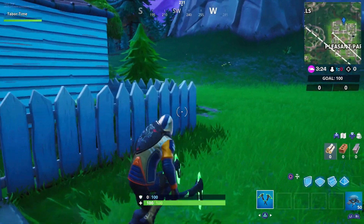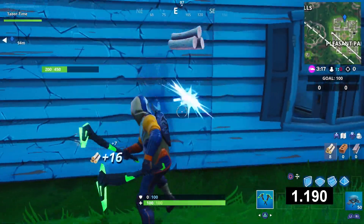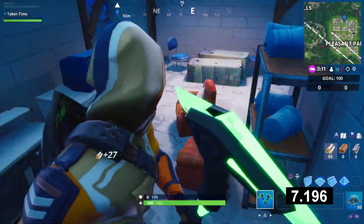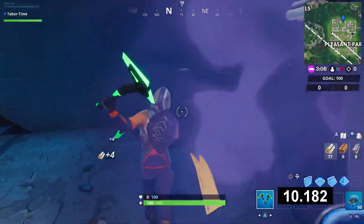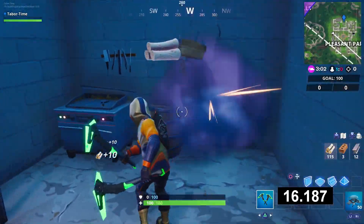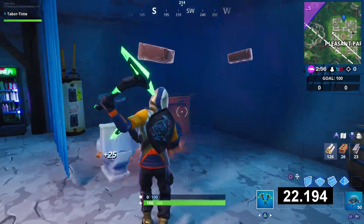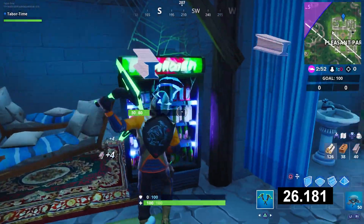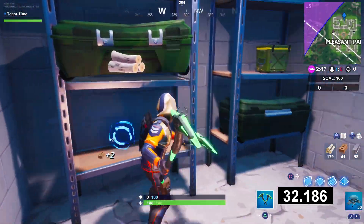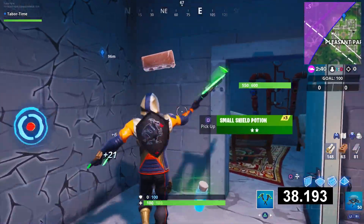Now let's go to the other underground location — the storm is closing in but here's the house. Break down to the basement for wood; a few items plus a post gives over 100 wood. The walls give brick, and there's plenty of steel down here too. This one is a little more complex but it's doable — we're almost at 100 steel.